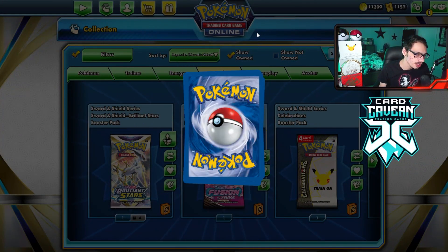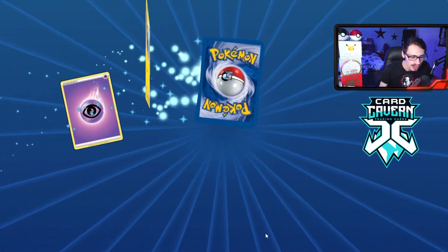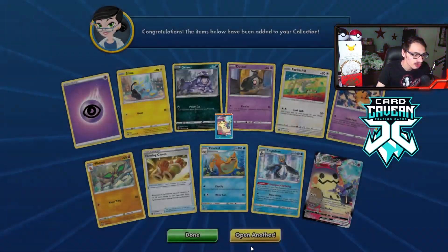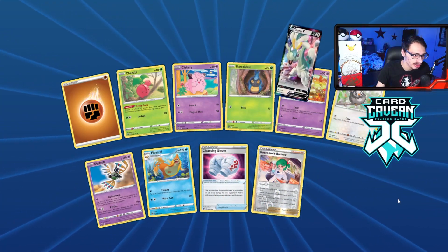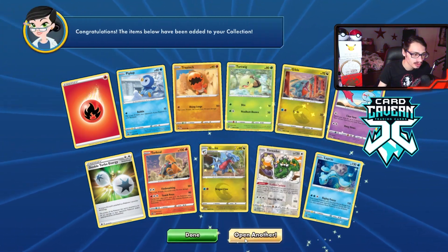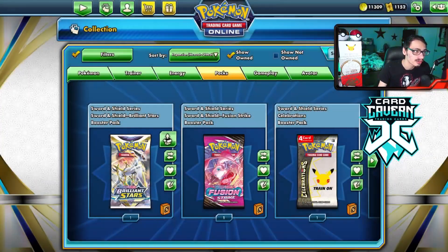Alright, got some five Brilliant Stars packs to open up here. I have yet to pull an Alternate Art Arceus V — this could be the time. We got a Klinklang. Alright, five packs from the ladder — will they be good or duds? Let's find out. Ooh, Double Rare! Altar Mimikyu — and we got Empoleon! Perfect for the YouTube video since we're making a video on Empoleon. We actually pull the Mimikyu too, that's pretty good. Drampa V — I don't think I'll ever do a video on that, the card is just too bad. Double Rare again — Lapras, Tornadus. Last pack — Empoleon and Dratagon. We got two Empoleons, perfect for the YouTube video.